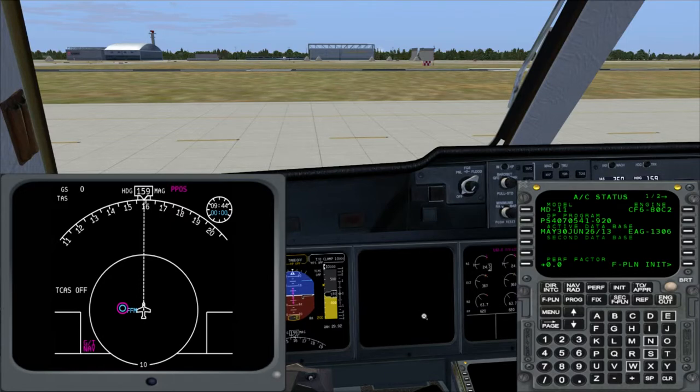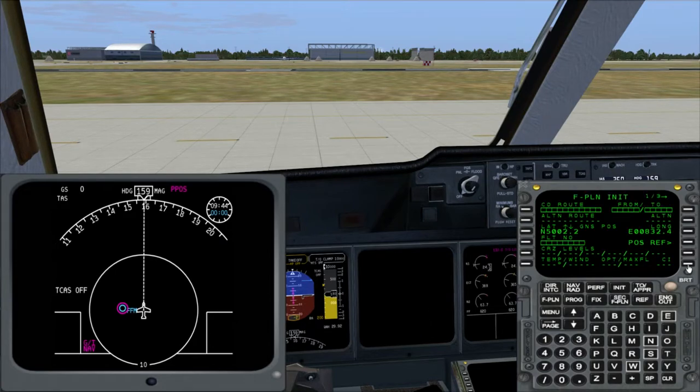So we just started to load up X-Plane and there is nothing configured yet. We start with the left MCDU here and go to the flight plan. We will not use the company route — we will insert this manually. We're doing a flight from Frankfurt to Berlin-Tegel here, and we will just import the from and to.